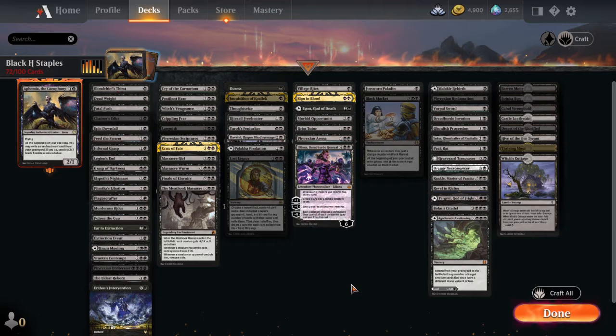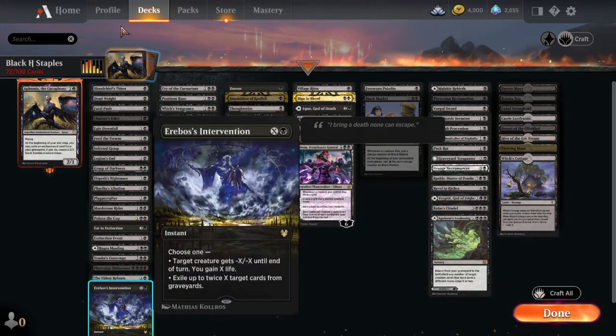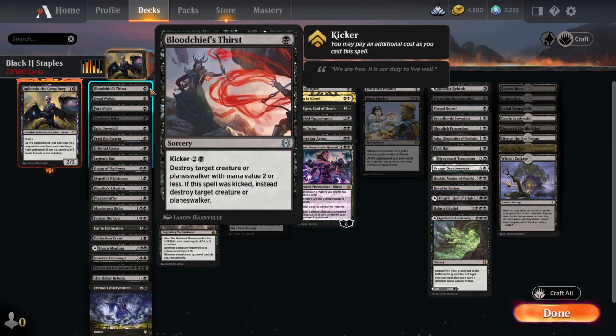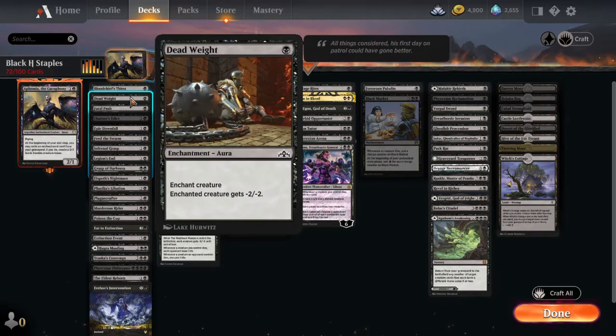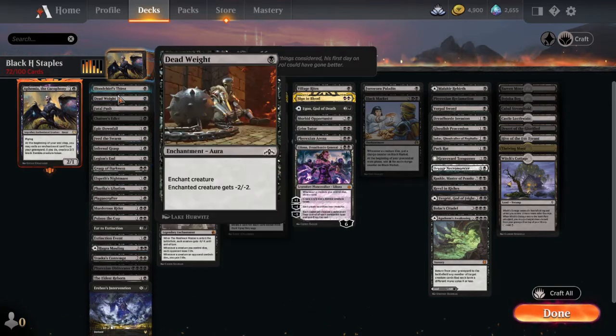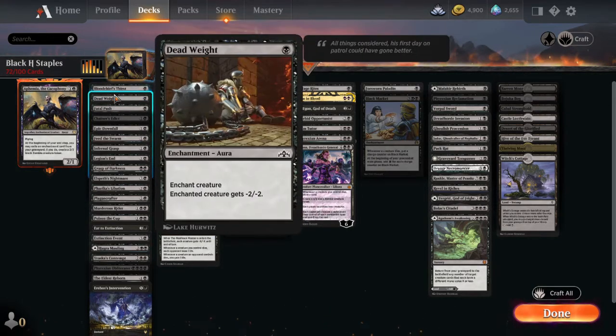Now we come to removal — there's a lot of it. We have single-target and multi-target removal, mostly creature removal with a little enchantment removal. In the one-drop slots: Blood Chief's Thirst, Dead Weight, and Fatal Push are all really powerful one-drop removal spells. If you want any one-drop removal, I'd probably go with Fatal Push first, but they're all great.